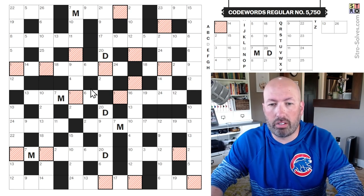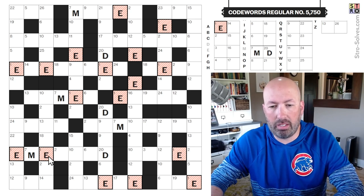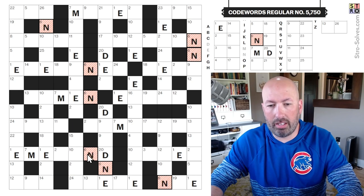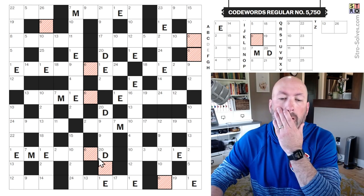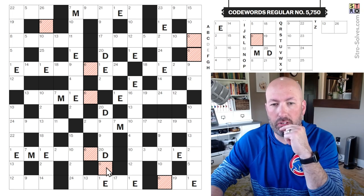There are a lot of 1s, so there's a decent chance that could be E. We do have D, E here. This is interesting — E, M, E. This could be an N, potentially N, D, except then we have D, N, and that's not good. It has to be something that can come before a D or after a D.